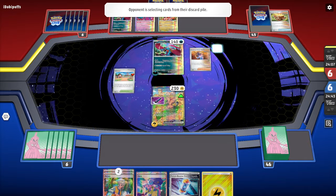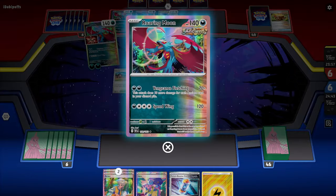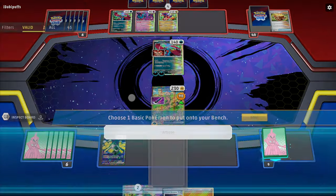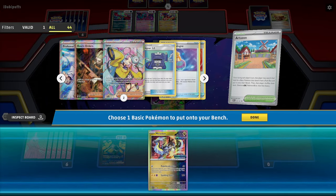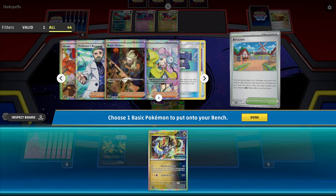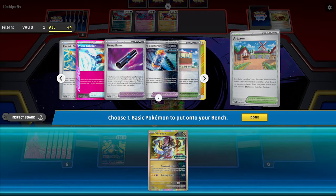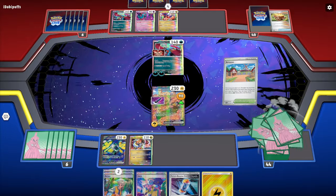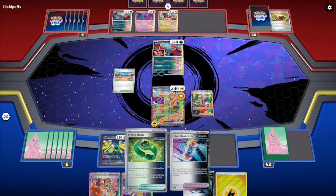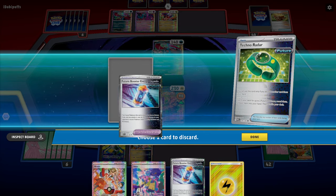We check our Miradon — this deck is really underrated. We take 140 damage, but that's okay. We have two Miradon available. Looking at the prize pool, we've got one Iron Crown in there. We play Arvin, then Techno Radar — grab the Future Energy Capsule and two Iron Crowns. I might have misplayed just a little bit.